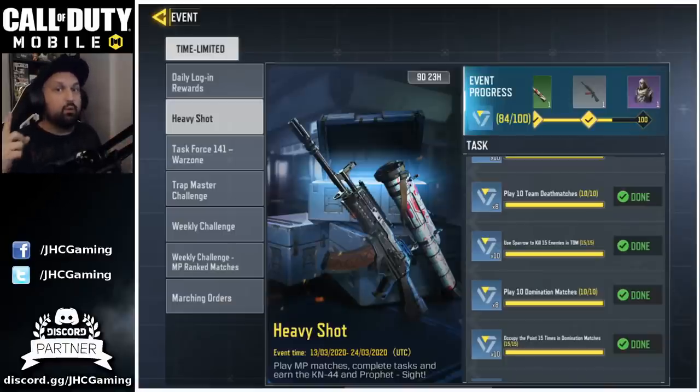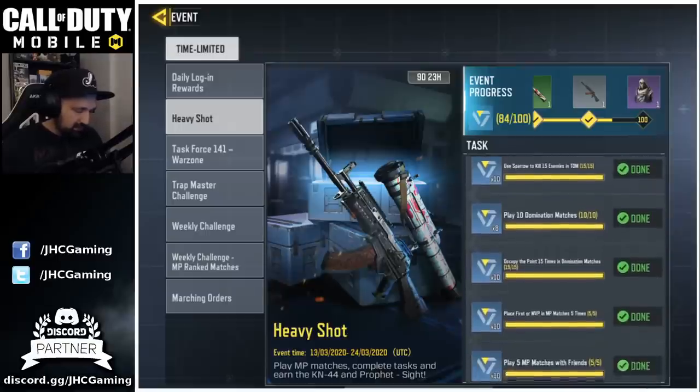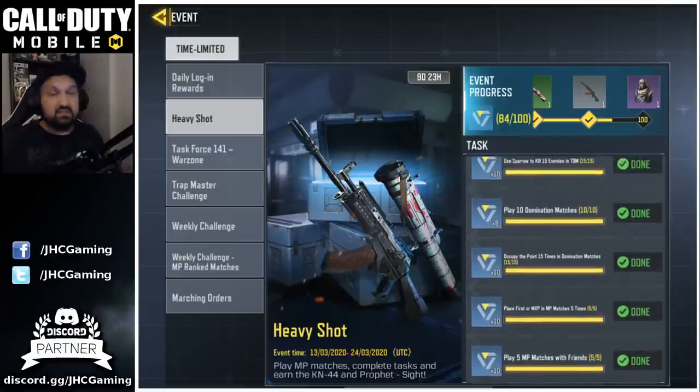Usually you'll use your Sparrow once every game — sometimes you'll get a kill, sometimes not, sometimes two or three kills. Step one: team up with a friend, TDM, Sparrow. Get your 10 kills. At the same time you'll get some MVPs — it's pretty random, but you need to place MVP five times total to complete that challenge. That's what I did yesterday on stream: teamed up with my buddy, played a bunch of TDM, and got my MVPs.